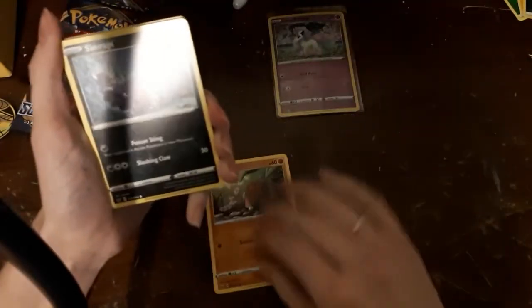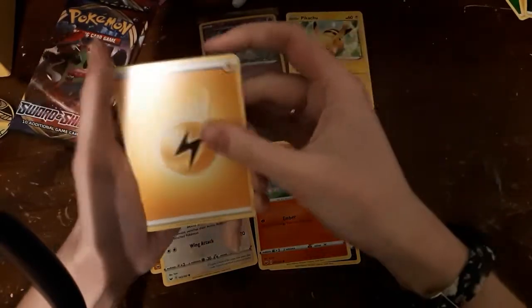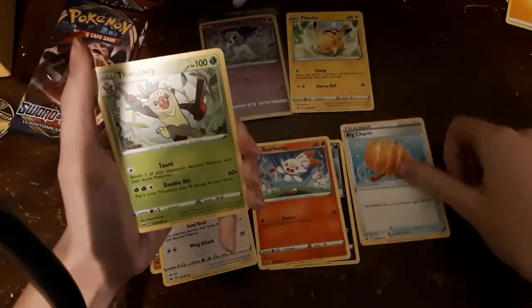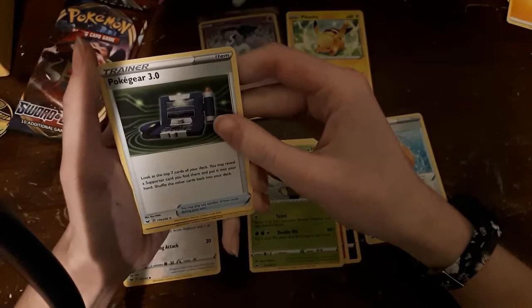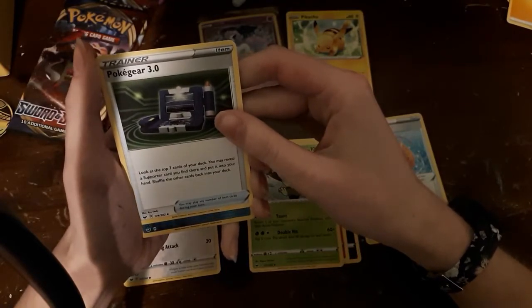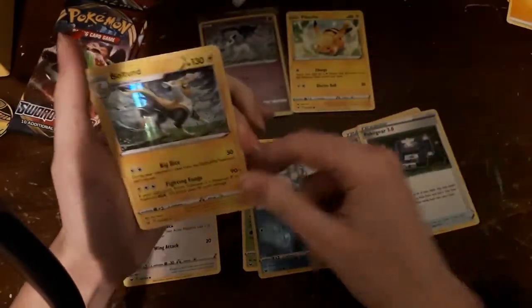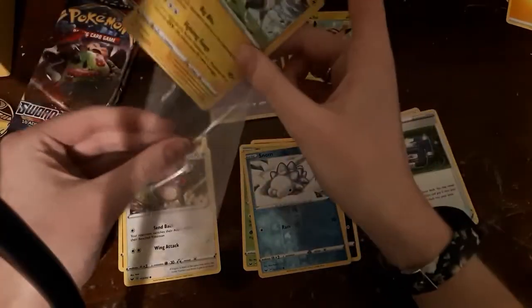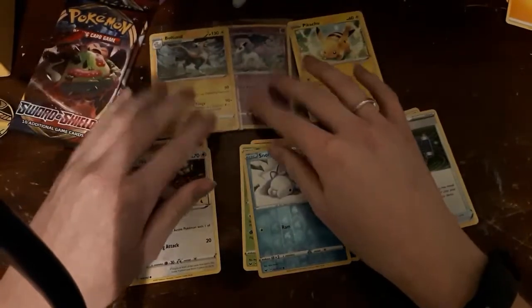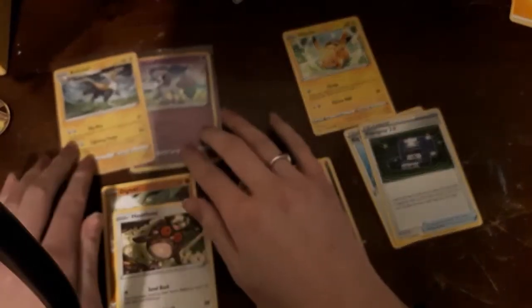We got Diglett, Skorpi, Hoothoot, Scorbunny, Pikachu, energy, Big Charm — definitely a good one — Wacky Poké Gear 3.0. That's a good card: look at the top seven cards of your deck, reveal a Supporter card you find there and put it into your hand, shuffle other cards back into your deck. Got a Snom and a Holo Bolt — very nice!